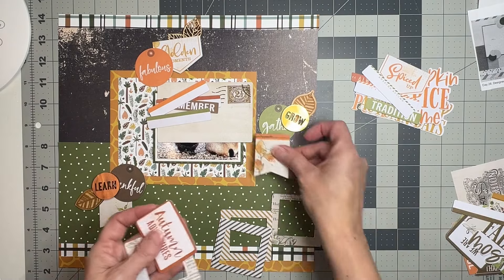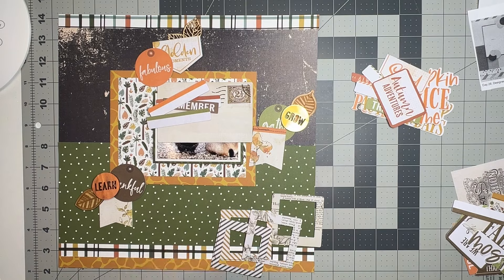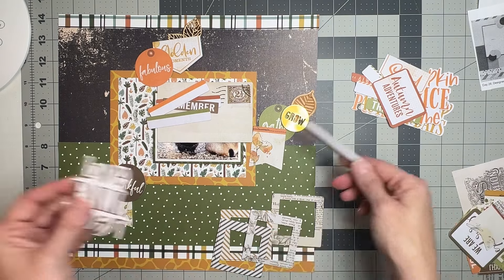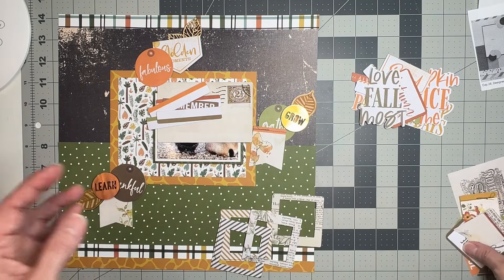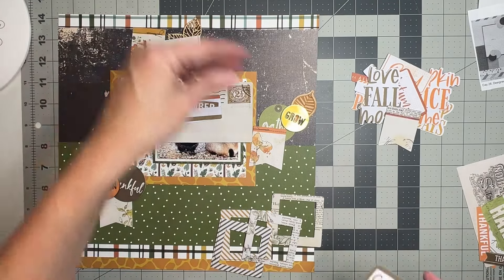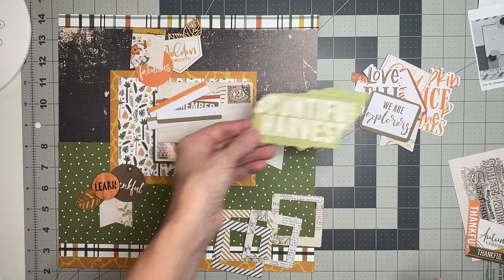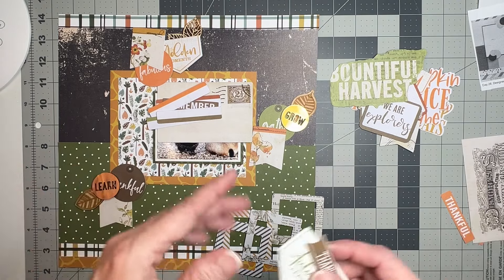'Fabulous' can work — fabulous little critters. So this is just that situation where I'm like, all right, what do we have, what can I try to make work? Not everything will go in here because it can get a bit overwhelming. But I'll definitely try to get whatever I can in here. 'We Are Explorers' — I like that. 'Bountiful Harvest' — nope, not harvesting them.